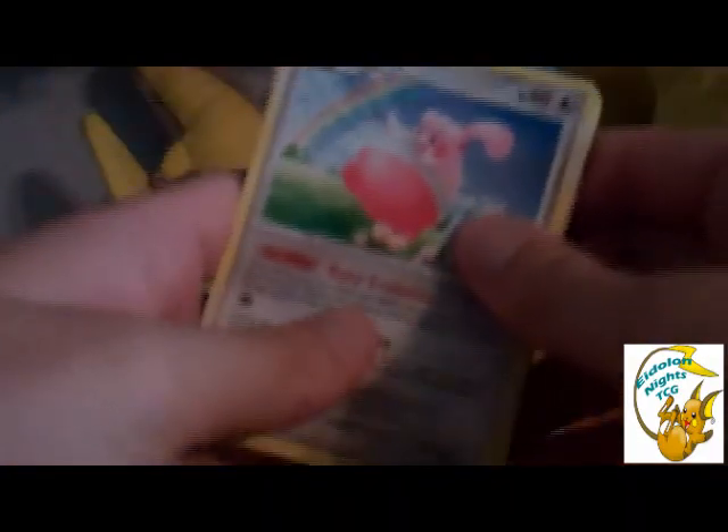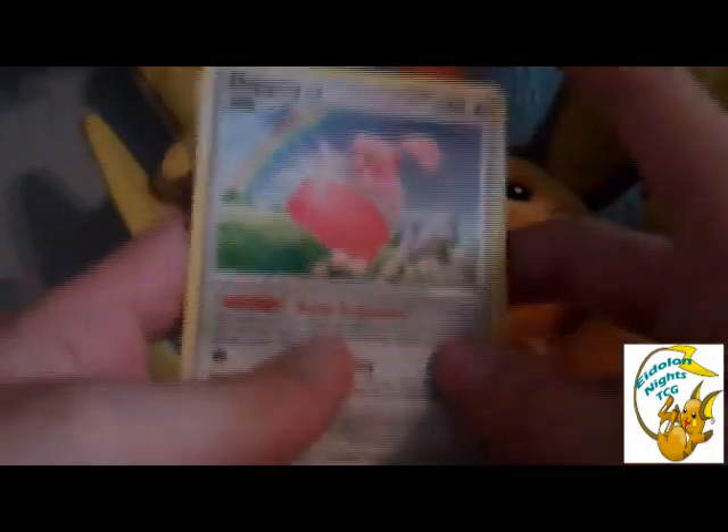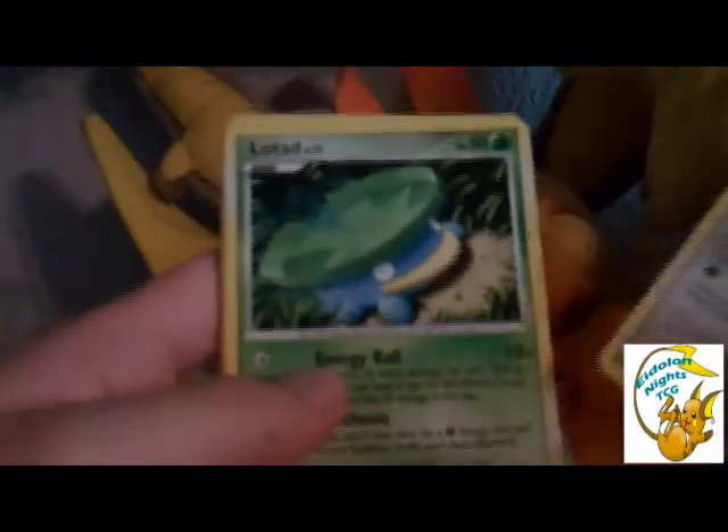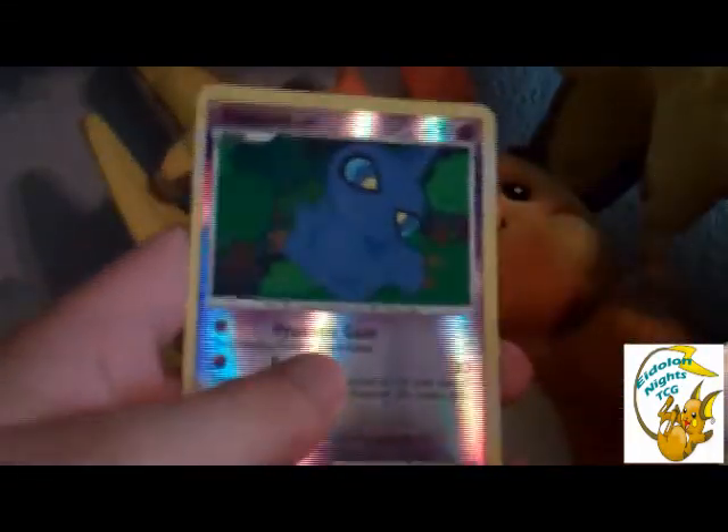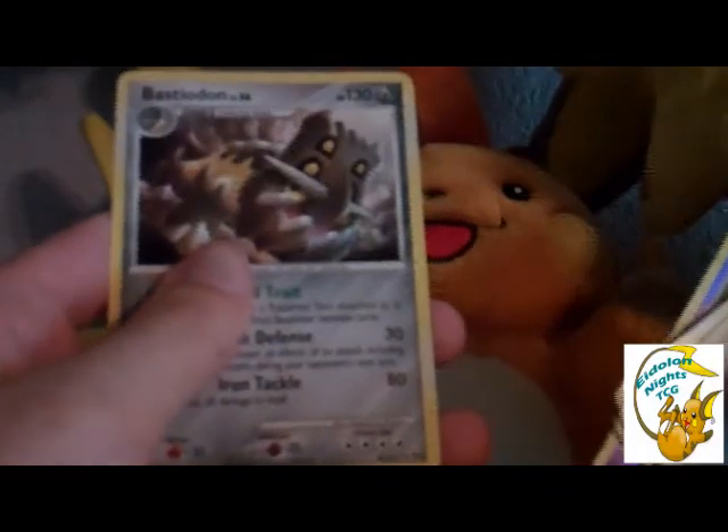Definitely keep an eye out for some new cool graphics and stuff like that. I got a Happiny, Wyrmful, Lotad, Armor Fossil, Vulpix, Lyferb, Crobat G, Seviper, Rev, Hollow Shuppet, and a Bastiodon.